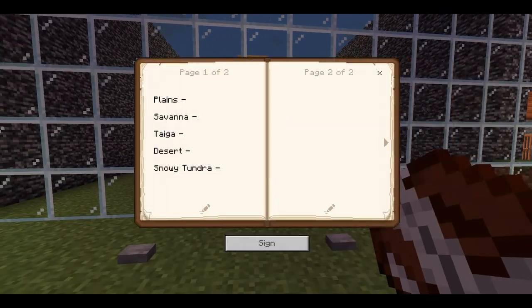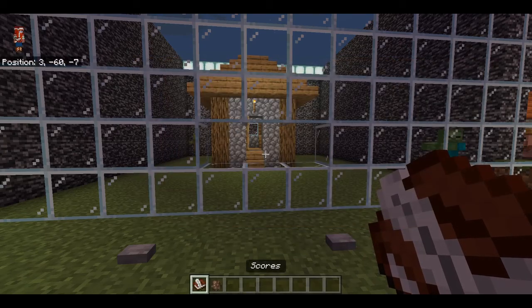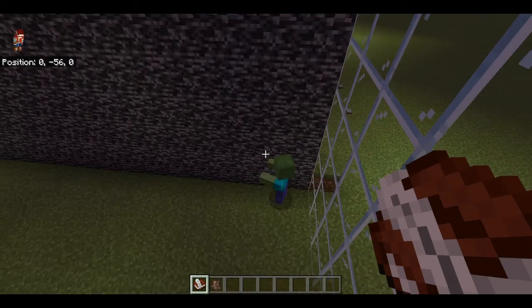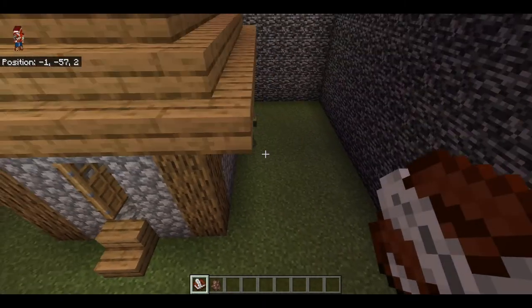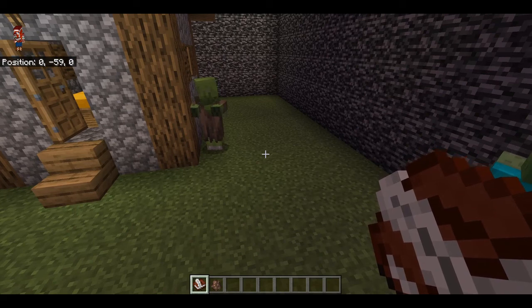I've decided that whenever somebody passes a test I'm just going to put a 1 in as a point, so we can add that up at the end. The plains house failed the zombie challenge. I mean, to be fair, I guess that was more the villager's fault — it didn't go in the house.